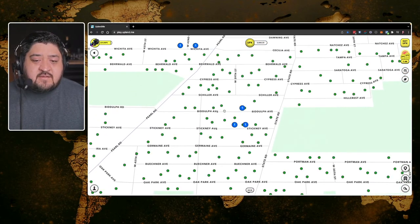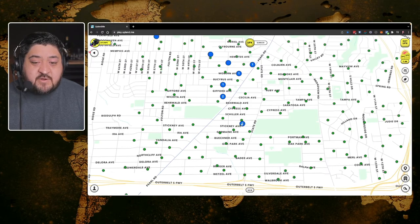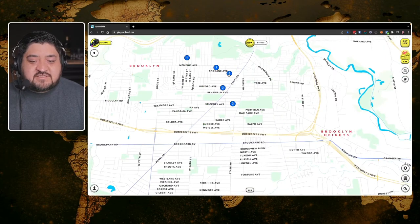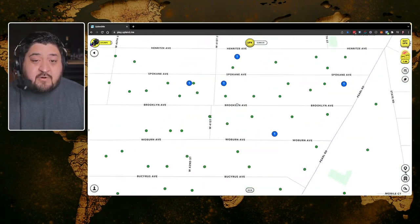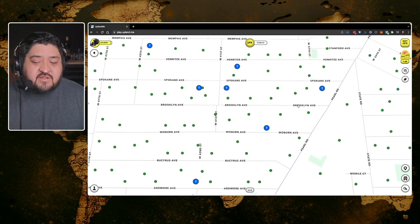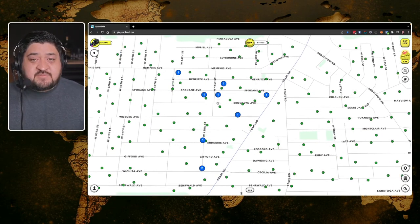Zooming out further you can see property counts clustered together — one here, one there, and as you zoom further they group up, showing three in this area and five total. The reason I spread my properties this way is partly because I was new, but also because I wanted to start doing treasure hunts. When buying properties, you want to think about your sends — sends are what you use to move your block explorer to another location.